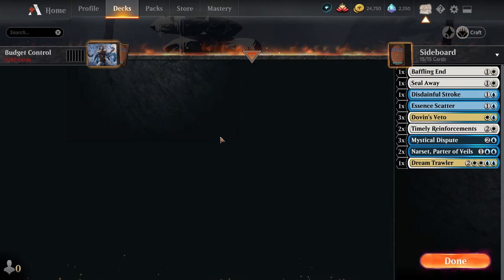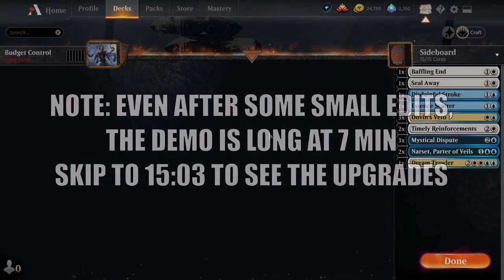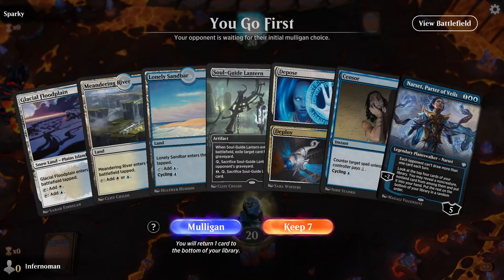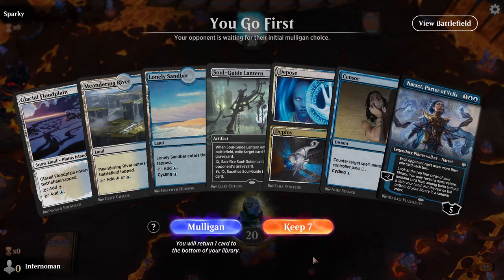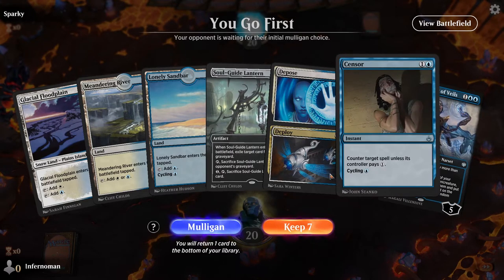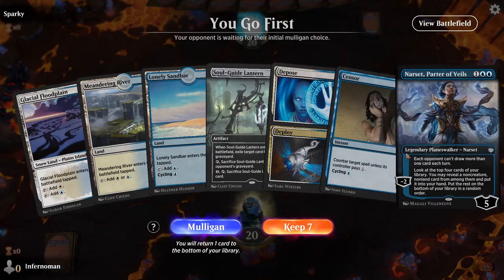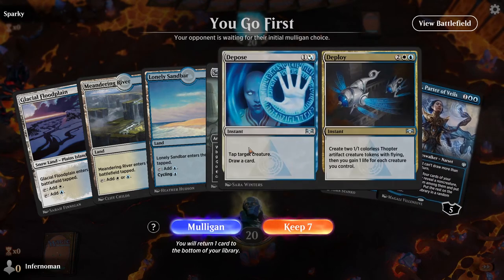Ready for a match with Sparky? Just a friendly reminder: when you play a control deck, expect a very long, grindy game — even against Sparky, this might take a while. Budget Azorius Control versus Sparky, to show you that you don't need to spend a ridiculous amount of rares and mythics to make a decent control deck. We don't have any of our major payoffs yet, but we do have ways to dig for cards with Cycling and Narset, so keep that in mind going forward. Depose/Deploy is your budget Shark Typhoon — don't be afraid to use it however you need to.